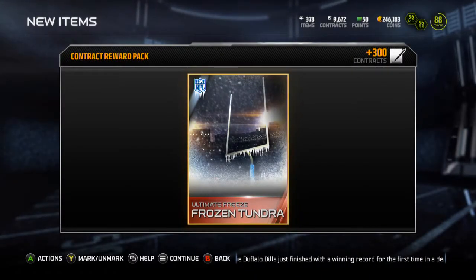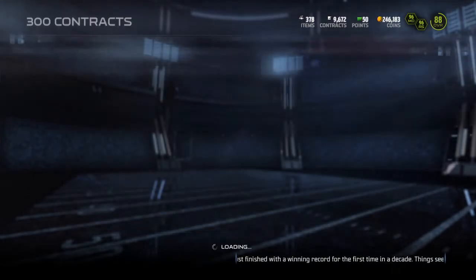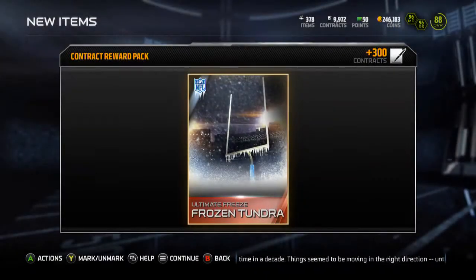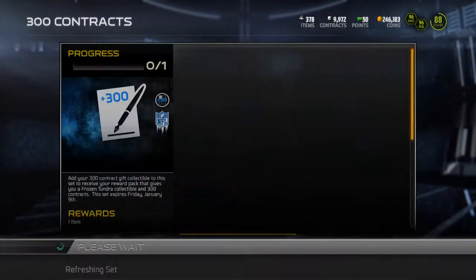Let's see what I get in this — a Frozen Tundra and 300 Contracts. I don't know what I'm going to do with those Frozen Tundras except sell them, because there's nothing really else I can do with them.